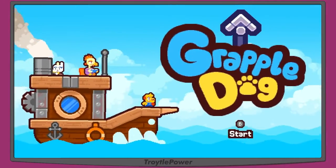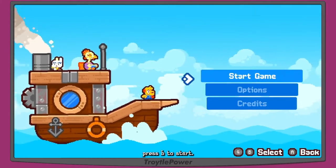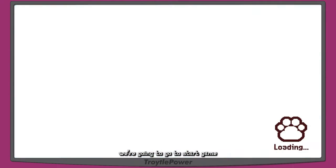Grapple Dog — press B to start. We've got Start Game, Options, or Credits. Going to Start Game. File select — I didn't even check options. I always check options.